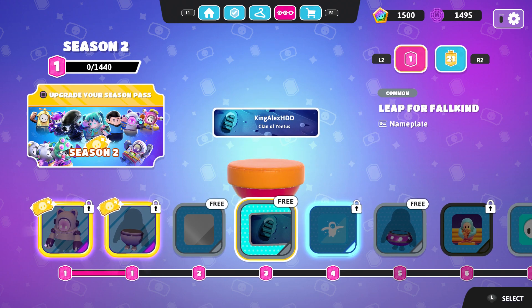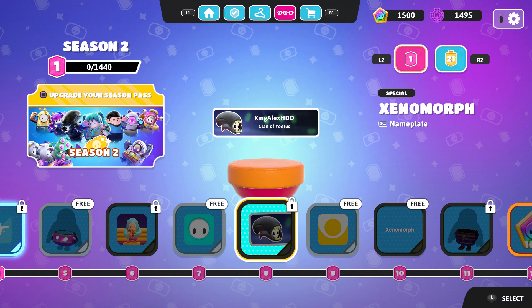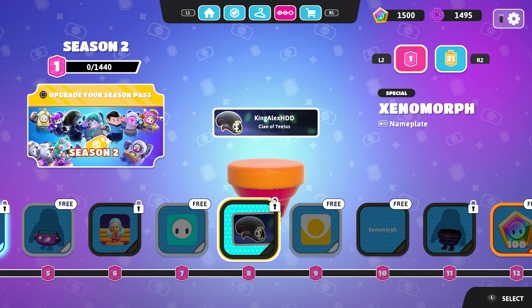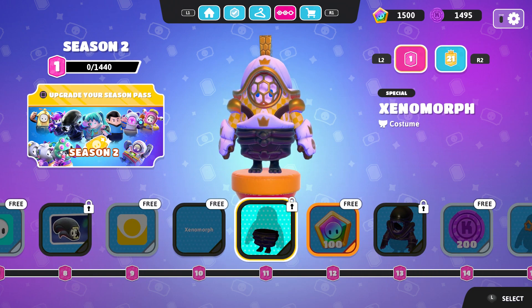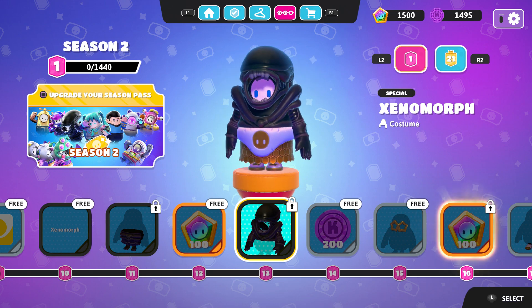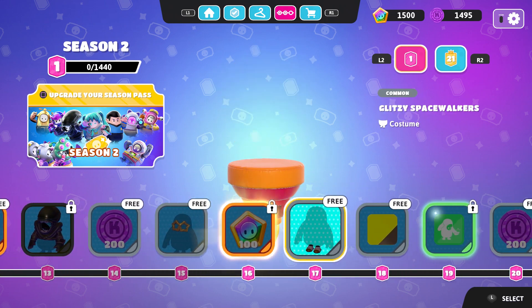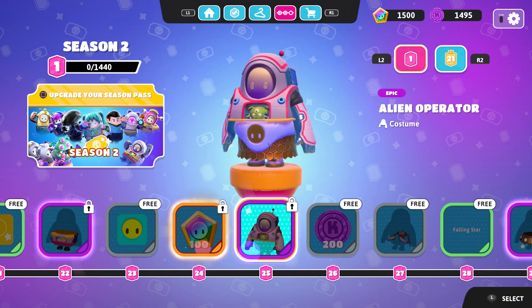These are all the stuff that comes with it. You get all of these items — you get this, you get that, you get all of this stuff, even including the alien name plate which is pretty cool. You get to unlock that. And there is the alien right there — I know some of you guys want to get it for free.